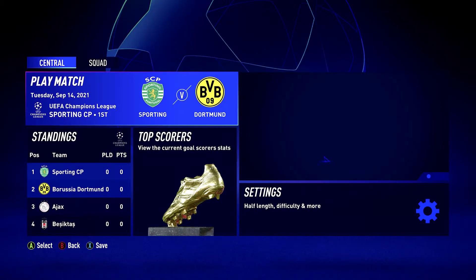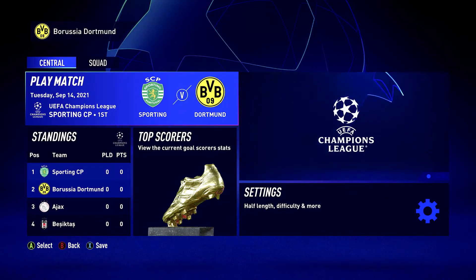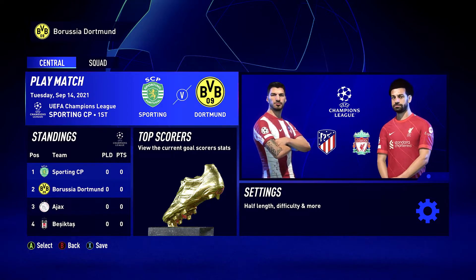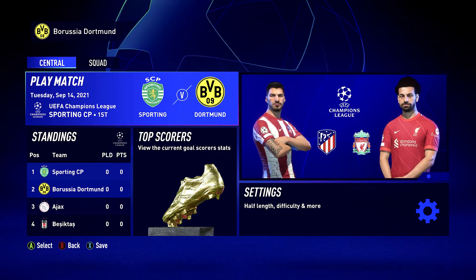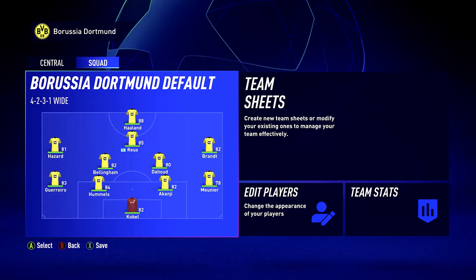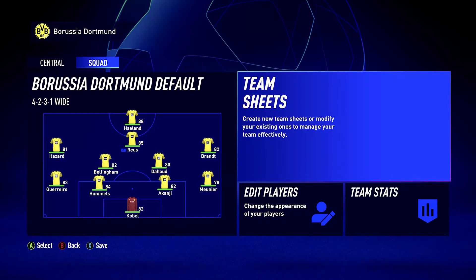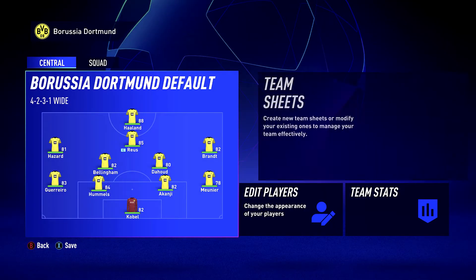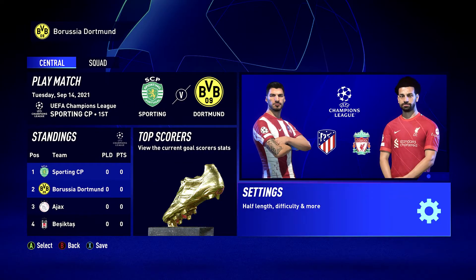Then you come into the main area where you actually play things. Remember that I set Dortmund as one of the teams I'm going to control, so if I hit Play Match I would go straight into this. Just before you do that though, you can also adjust things like your squad. You can use RB or R1 if you're on PlayStation to flick over to squad and jump in there. You can edit the team sheets, edit the players, etc. If I just cancel out with B, I can go back to the main central page.